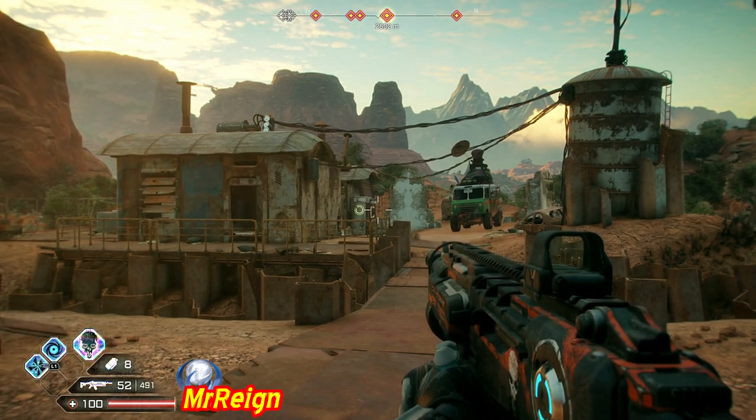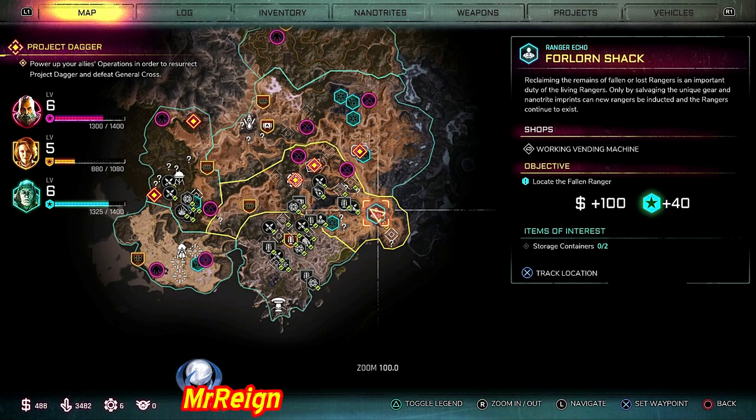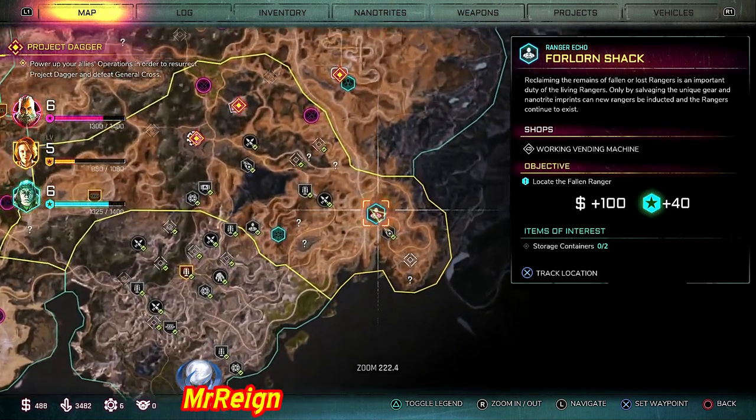What is up guys, and welcome back. Right here we have the Forlorn Shack, and in this you're going to find a fallen ranger as well — so very useful — as well as two storage containers.